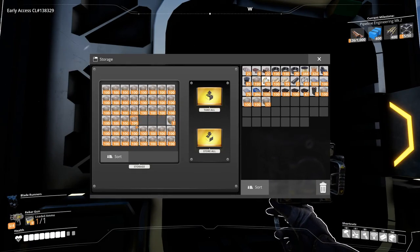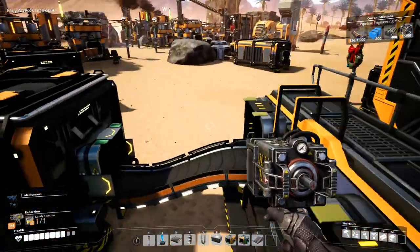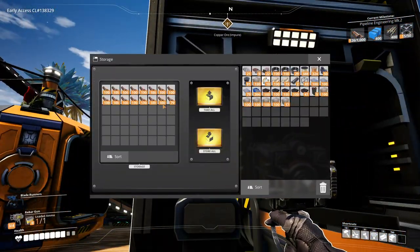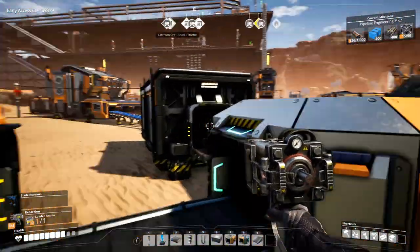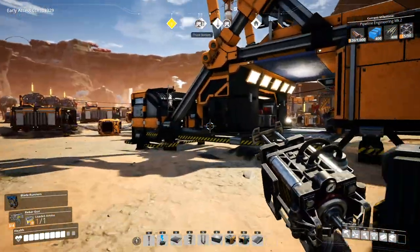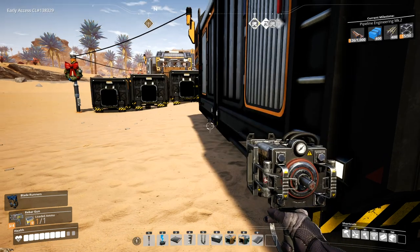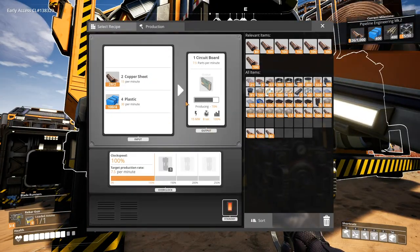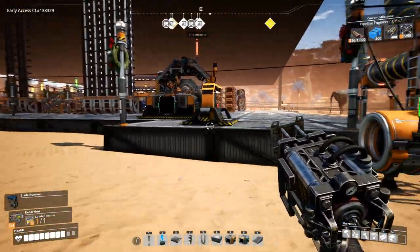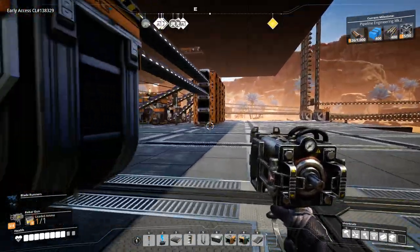Let's get some concrete — and we do need more pipes. How much copper sheets do we have? We have lots, let's take all of them. We still need to automate copper sheets going into the factory. Put this in here just so we can generate more computers. You are out of plastic, so let's go over here and get some more plastic so we can continue the production of computers, because we're going to need them.